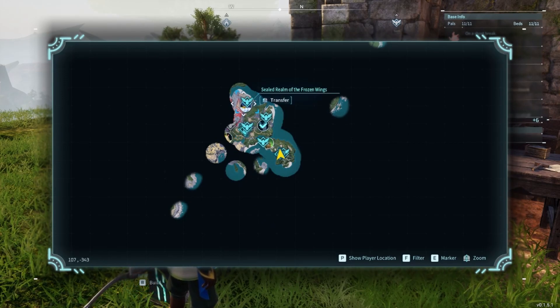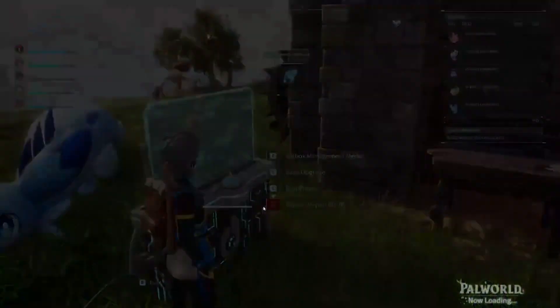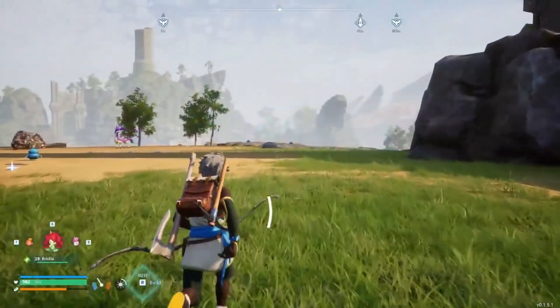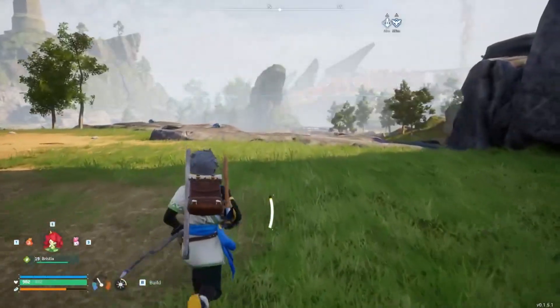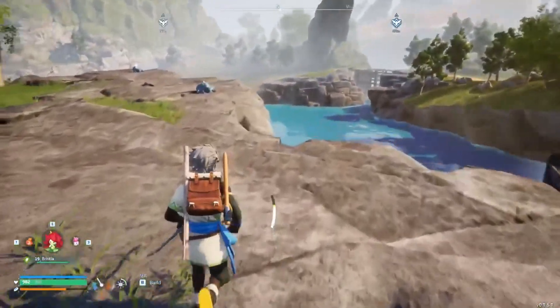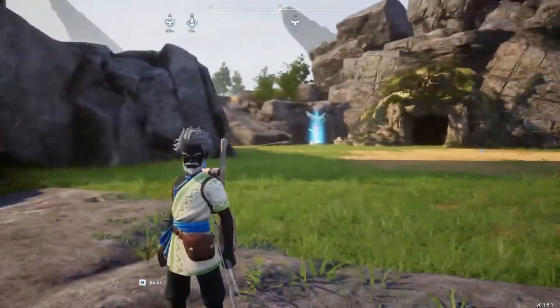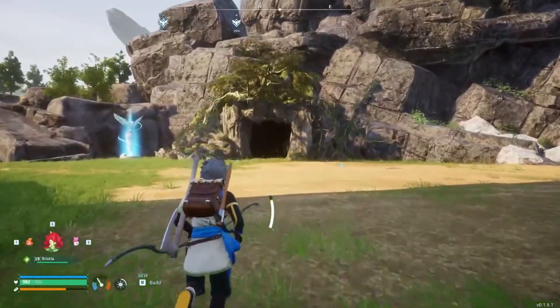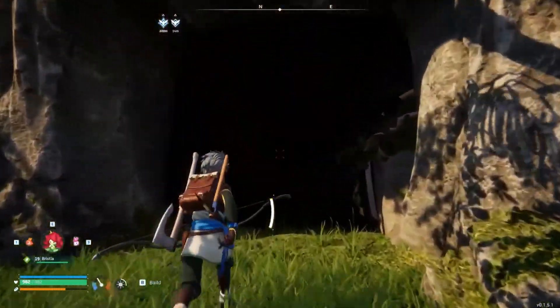I don't want to go here again because I'll probably get killed again, and all these others are actually even more powerful. So let's keep on exploring. There's a cave here — let's go dungeon crawling. I think we're in good shape for this. It's not like that boss bird that got me killed so many times.